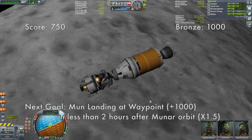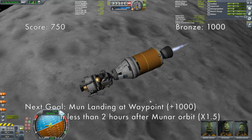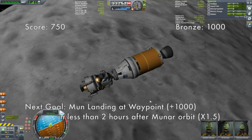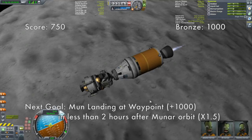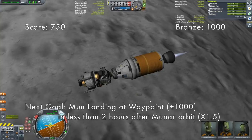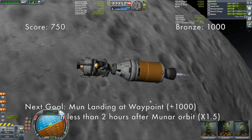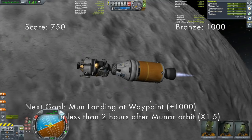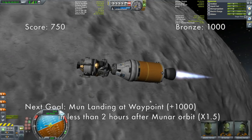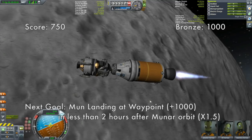We're going for a 33 by 33 orbit about the moon. There are actually no points for achieving this particular orbit, but you don't proceed to the next phase of the mission without accomplishing it. One thing to also mention: unlike many missions, you cannot save and revert to previous saves on this one. So there's no way to go back to a previous save if you mess up.